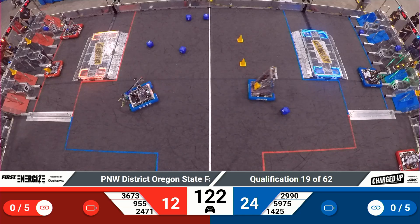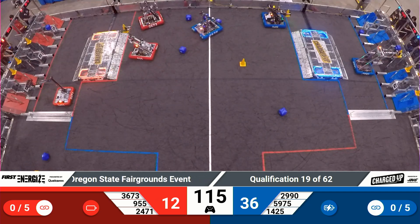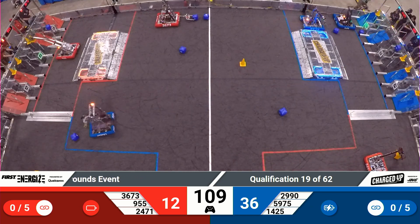In the middle of the field, we see Hotwire, 2990 and 5975 — that's the Beta Blues — trying to find some pieces to score for their team. Hotwire placing a cone in their cone grid, scoring a link for the Blue Alliance.